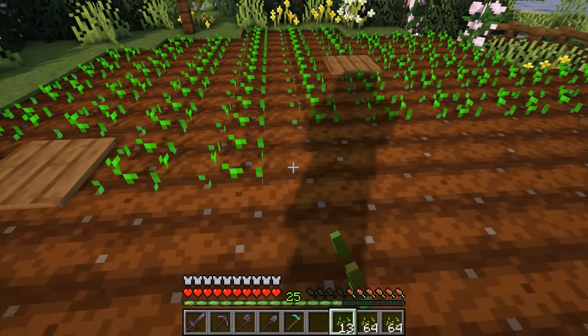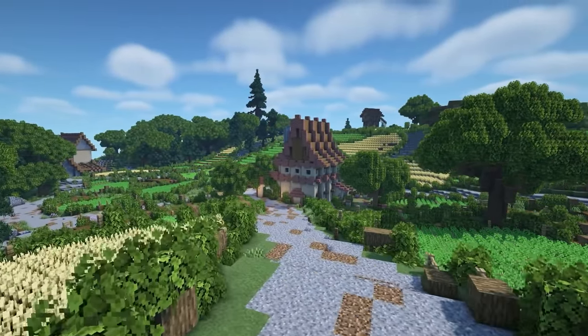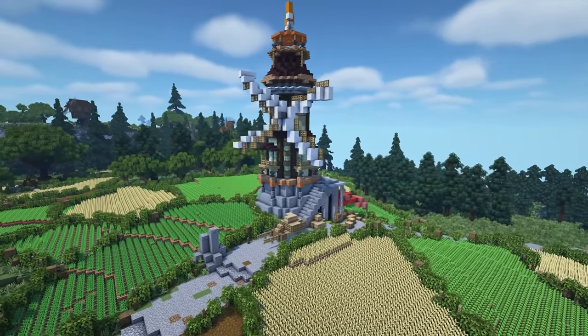We all love getting in those early game crop fields for resources, but sometimes they can look a little bit plain and boring. So why not make them look a little bit more realistic with some farm-related builds such as farmhouses, barns, storage silos, and windmills? These alone create such a beautiful atmosphere it'll make you just want to stop and watch the sunset.